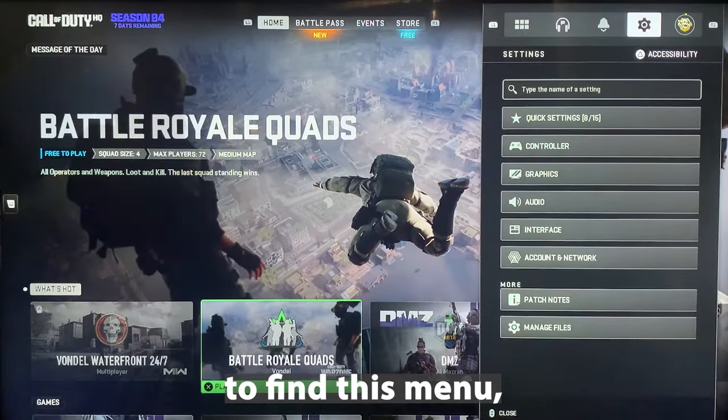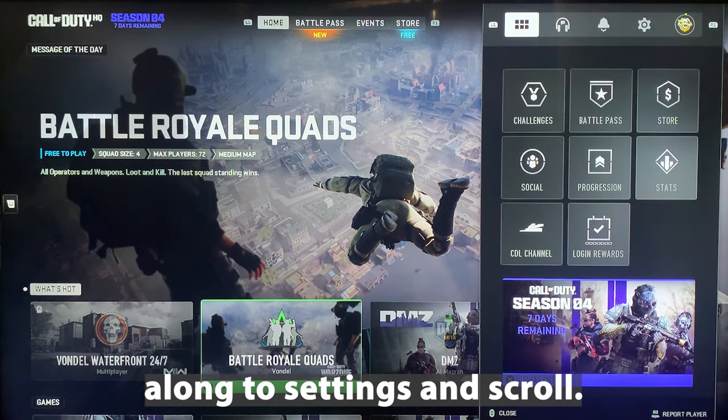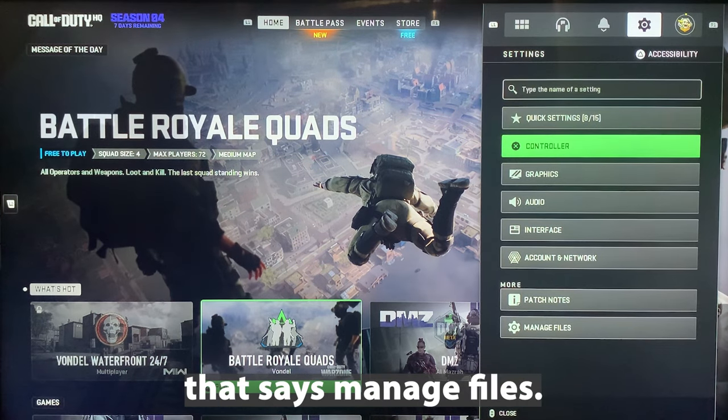However, if you're struggling to find this menu, go to the main menu, press the Options button, scroll all the way along to Settings and scroll then all the way down and you'll see the cog that says Manage Files.